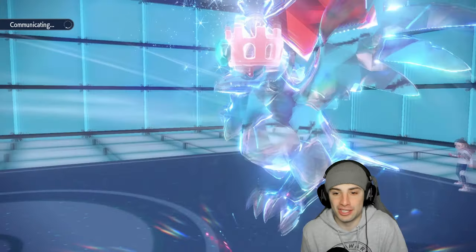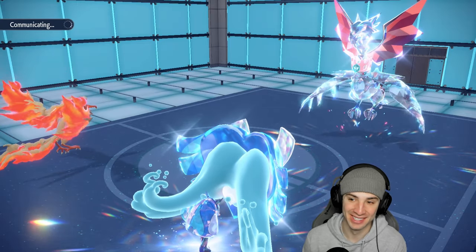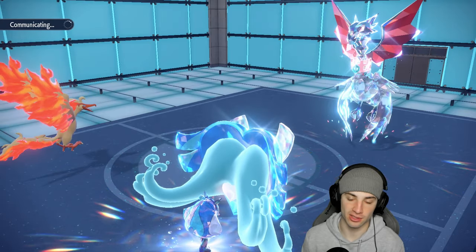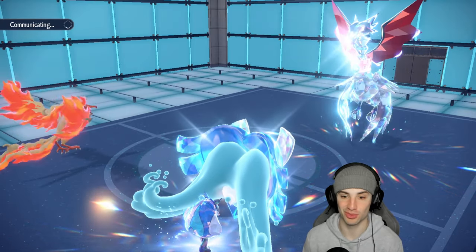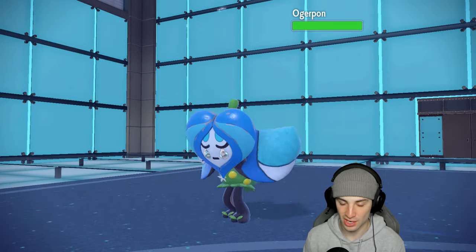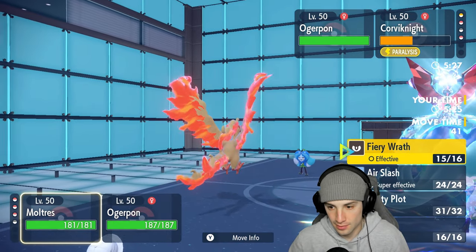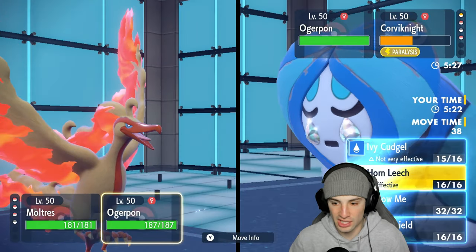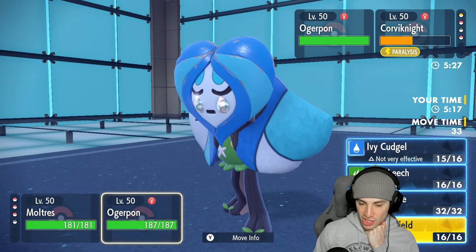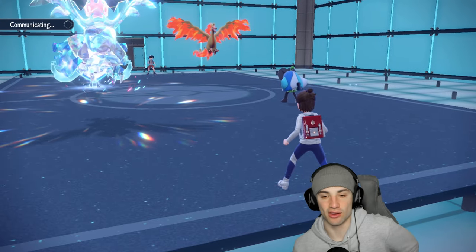Paralysis hasn't triggered at all. Chances are Corviknight Roosts again — fine as long as it's not attacking, since a plus-two Iron Head would be devastating. Moltres needs to start thriving. They already used Terra. I'll go Fiery Wrath and Spiky Shield because if Ogre Pon uses anything offensive, it's probably Hornet and Spiky Shield avoids that big move.